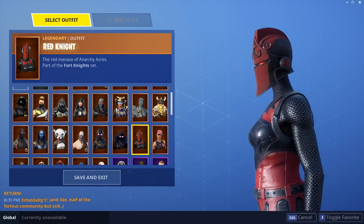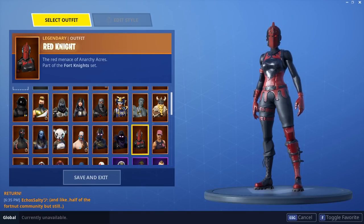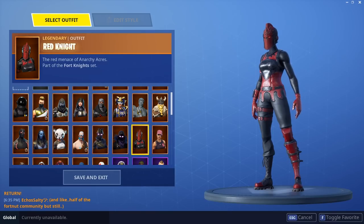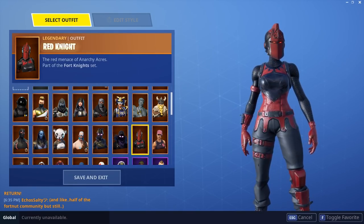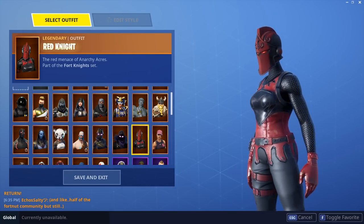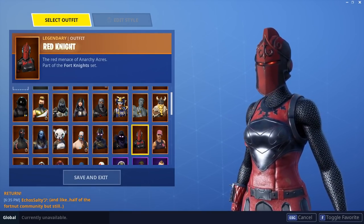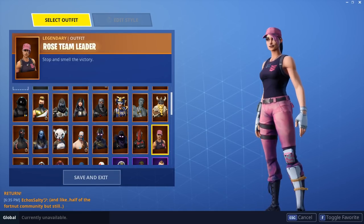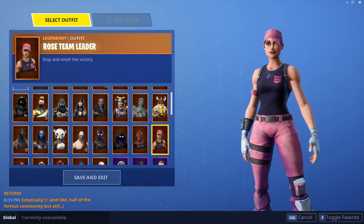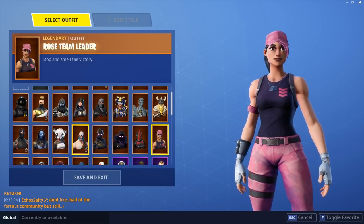Red Knight — I actually really like Red Knight. I know a lot of people don't like it anymore because it came back a few more times, came back July 5th and then a second time after that. But if you take a look at it and you don't care about rarity for one second, you got a really clean looking skin. Black and red are some of my favorite colors — you got the menacing eyes, you got the armor. It's just such a good skin. Rose Team Leader from Save the World — not a huge fan, I don't think this should be a legendary skin, but it's a free skin I got for buying Save the World so I can't really complain.